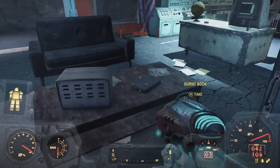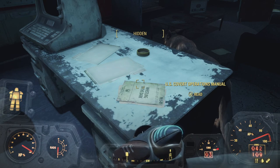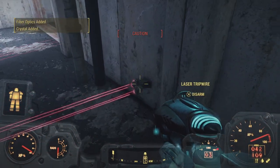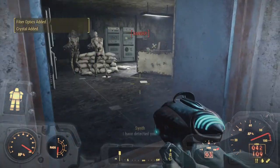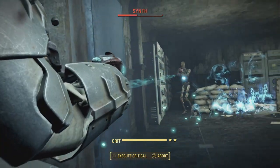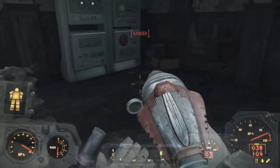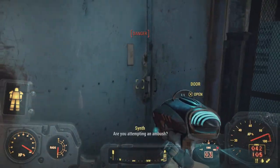The game actually lets me sleep in here even though it's still filled with synths on the other side of this door. First though, there's a US Covert Operations Manual on the desk — permanently makes us more difficult to detect while sneaking. We open the door and find laser tripwires behind it; we can disarm them one by one for fiber optics and crystals. Then we start blasting a couple more synths — the alien blaster still takes good care of these guys.